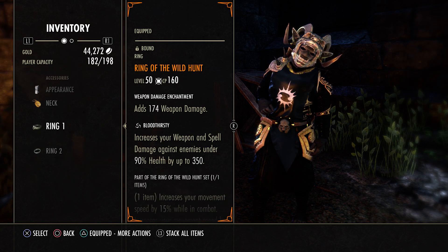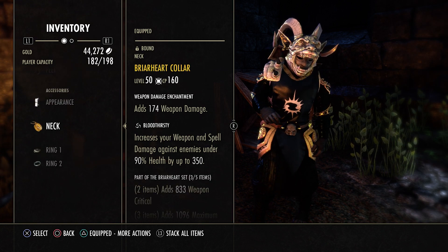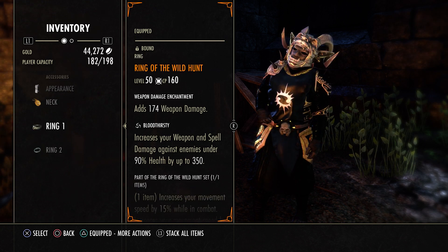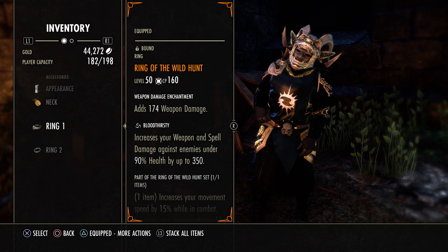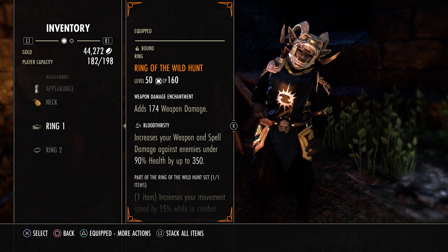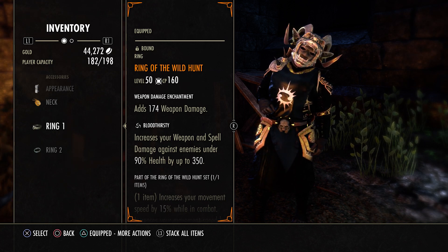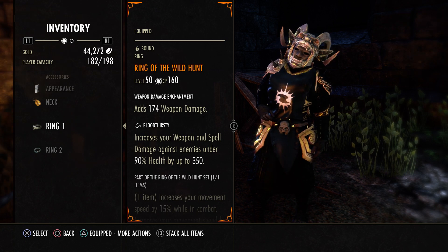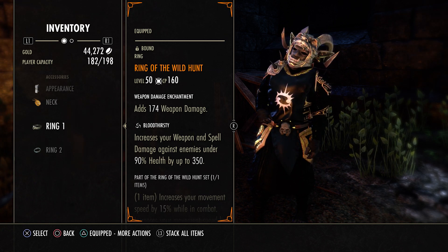Moving on to the jewelry, they are all weapon damage and all Bloodthirsty, which I'll talk about in a moment. We have two Briarheart pieces — a ring and a neck. And then I'm using the Wild Hunt ring, because you cannot use the Malekith Band with Briarheart. Briarheart needs to be procced off of dealing crit damage. A lot of people like to run away nowadays, so I use the Wild Hunt ring so I can chase after them, and if I have a zerg on me, I can kite a little bit better.